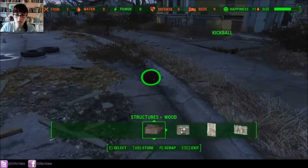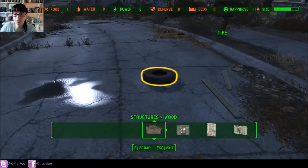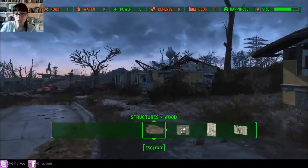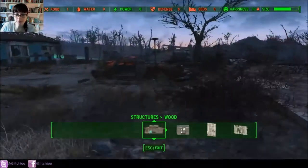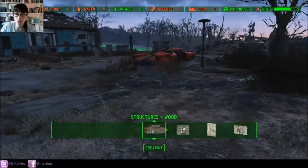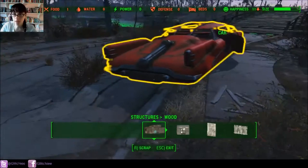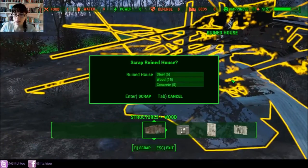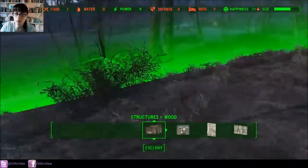The workshop allows you to hold a lot of things, so you can store all your junk in there to break it down later. There is a perk that when you break down things, it gives you more of the rare items, such as screws and springs. That is a really good perk to have when you're breaking down stuff, because for the most part you're not going to be getting those things normally.